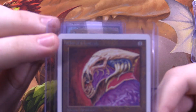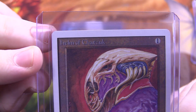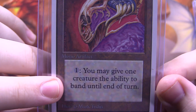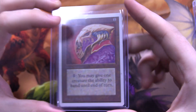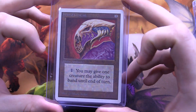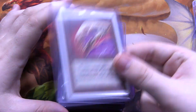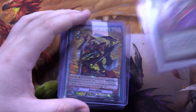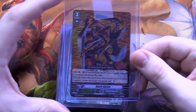Next we got another old school Magic card — Helm of Chatzuk. This gives banding, which, for Buddy Fight fans, basically gives cards the ability to link attack. It's a keyword called banding that pretty much does not exist whatsoever in Magic anymore. Very old school. This is an Unlimited edition like the other one I showed earlier, but hey, you can actually read the text on it.